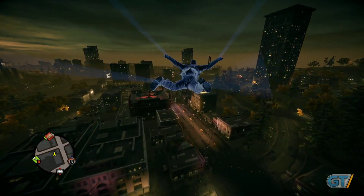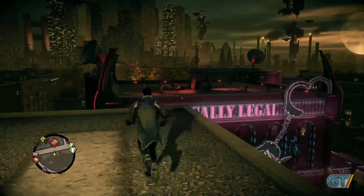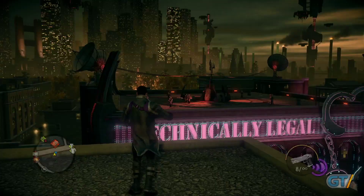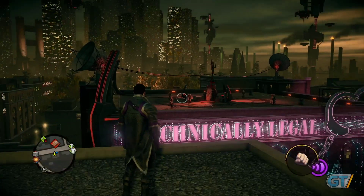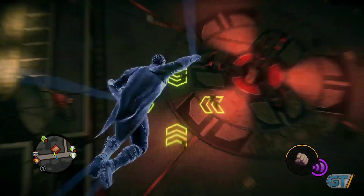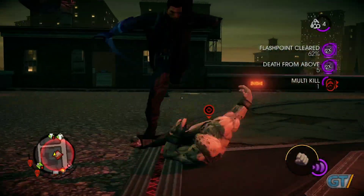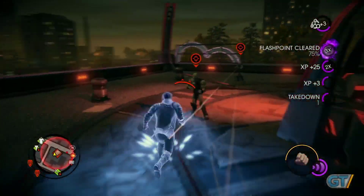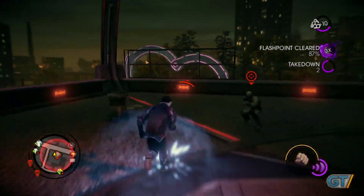Now we're going to show you a little bit of superpowered combat. On this other roof over here you see a number of aliens. Saints Row is always a game about choice, so I can take them out with a pistol if I want to, but in this case I'm going to use my superpowers to take them out with my bare hands. All these moves that you're seeing here are very easy to execute — they're all designed to make you feel like a total badass.